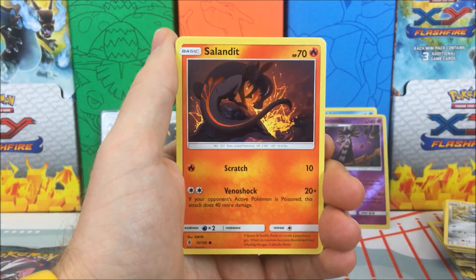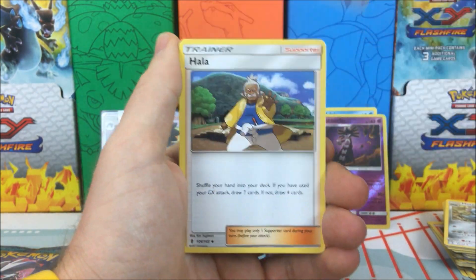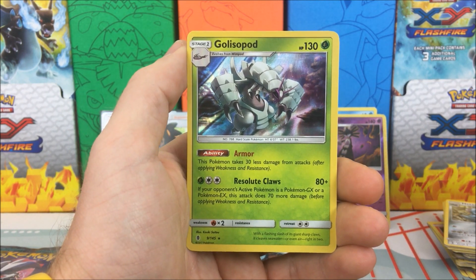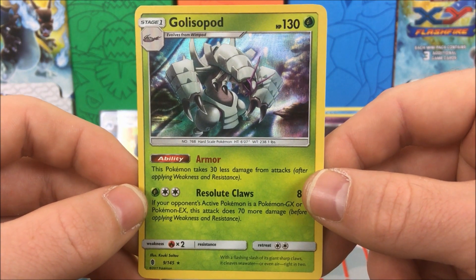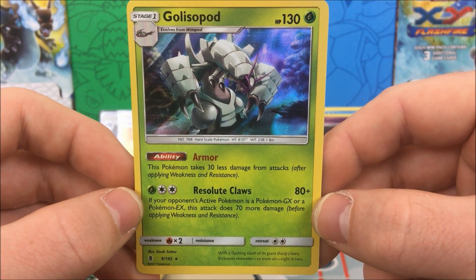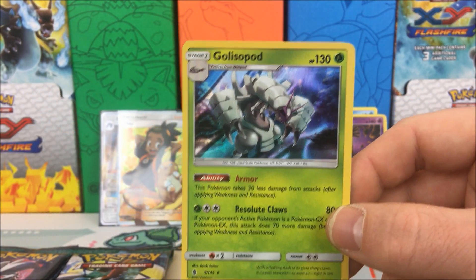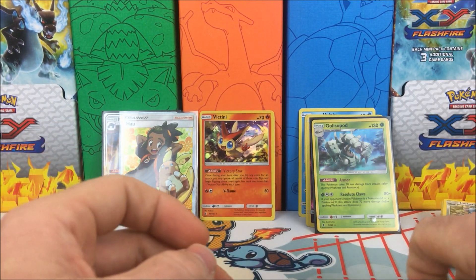We have a Talon Nosepass, Sandile, Murkrow, Vanillite, Heavy Darkness Energy, Lullabye, Graveler, Phantump reverse holo, and a Golisopod holo rare — very nice. This is actually a really cool-looking card and the ability is not bad either: this Pokémon takes 30 less damage from attacks. It does 80 damage for two colorless and a Leaf Energy, 130 HP — actually a pretty good card. Put you in a sleeve and set you in the back.